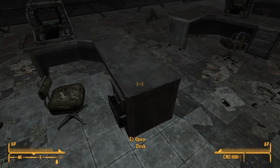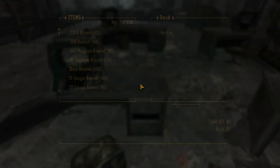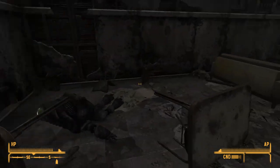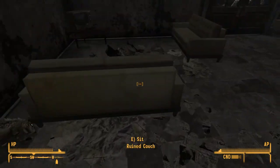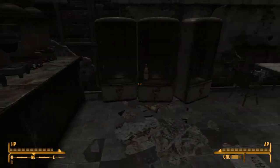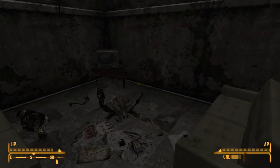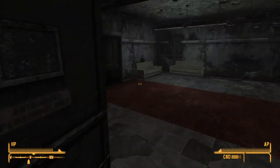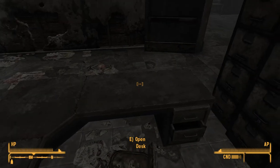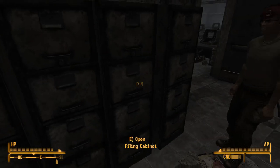Empty desks. Cotton cigarettes. Lion congressional style — I thought that was supposed to be over there somewhere. Maybe not then. A Hydra, sure why not? And what else do we have? What does your corpse contain? More energy cells. I'm not actually intending to use energy weapons this time around, so I'm not entirely sure why I'm collecting the ammo. There is the benefit of it not actually using up any weight, because we're not on hardcore.